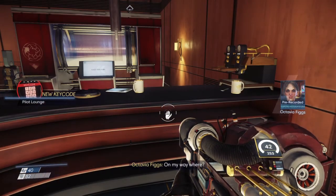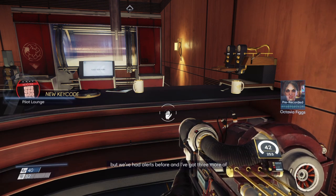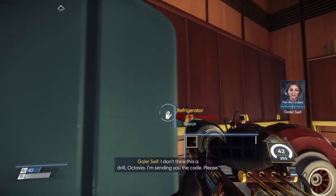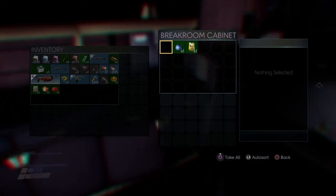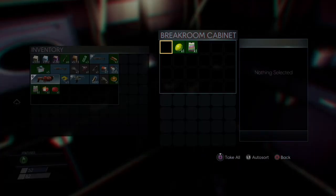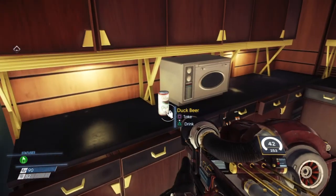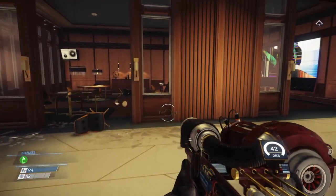'Are you on your way? On my way where? Octavia, didn't you see the alert? We're supposed to muster. Listen, it's really sweet that you're worried about me, but we've had alerts before and I've got three more of these glorified vacuum cleaners to fix before my shift is over. Make that four — someone dropped off another. God, these things are junk. I don't think this is a drill, Octavia. I'm sending you the code — please come to the escape pods right now.' Nice, so we have a code. We get some health back from eating this.